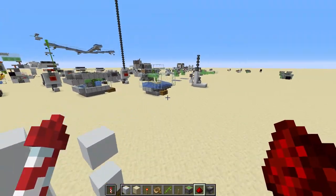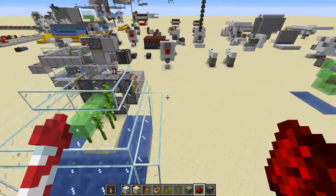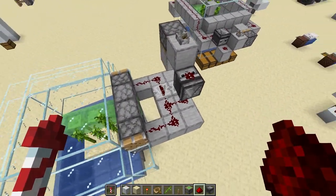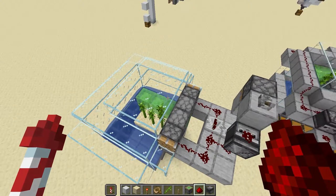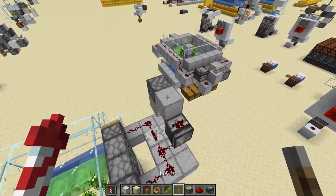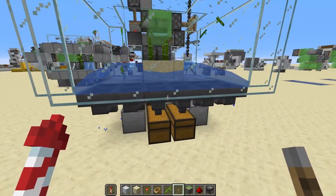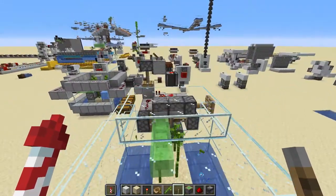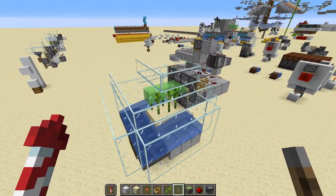The next design uses quantum ticks to force the bamboo to grow really fast, and the redstone is very simple. But this doesn't work in 1.15 anymore — only in version 1.14. As you can see it's very, very fast and hoppers can't keep up with this one. But it does make a lot of noise, and it doesn't work anymore in 1.15.